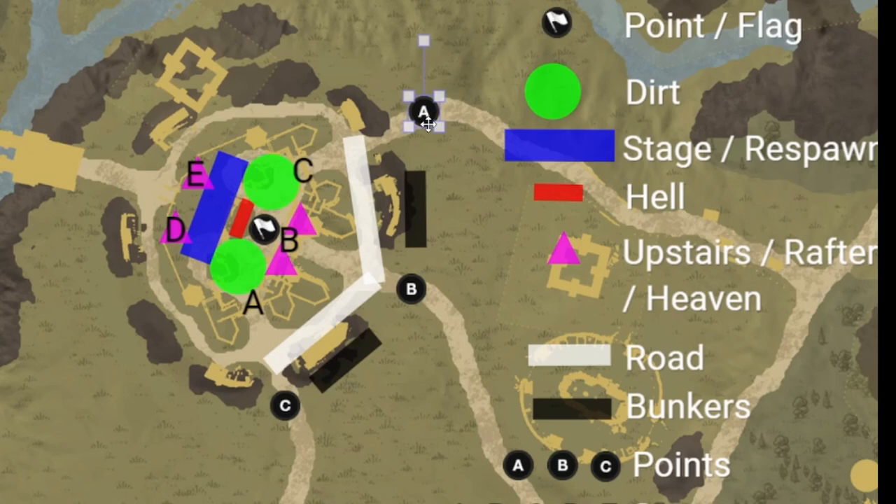If you're ever in the unfortunate circumstance where you do lose B immediately, just pick A or C and send all your respawns there. Everybody in the whole army goes to A or C and you just try to turtle up on that point for as long as possible.